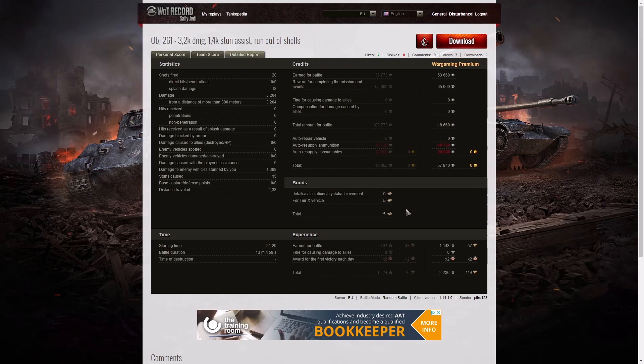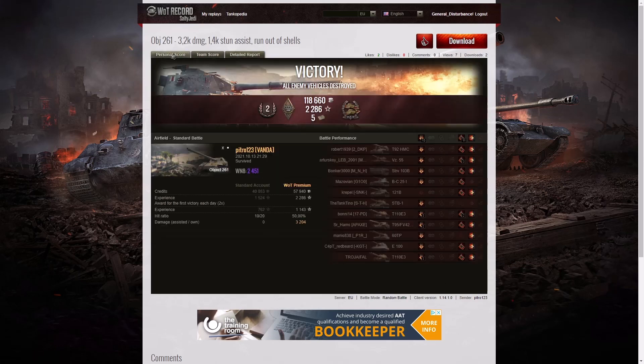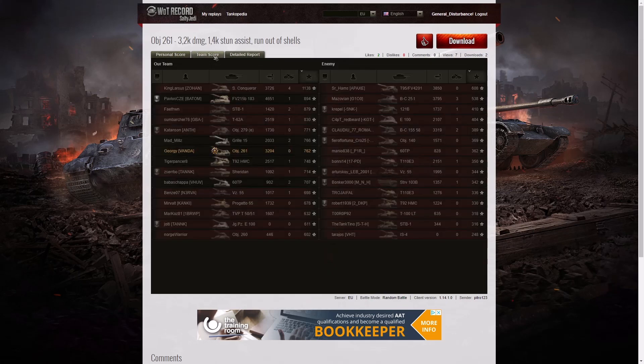He got 5 bonds for this being a tier 10 vehicle, and 1,143 XP times 2 for the first victory — 2,286 experience points altogether. That's a pretty good game for an Object 261, especially when you use all of your ammo. He did all he could to help his teammates get damage on the enemy, occupied that corner very well, and moved about a bit to fool the enemy. He was the only one to get a medal in the entire game, so well done to Petro for picking up a Confederate.